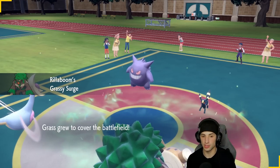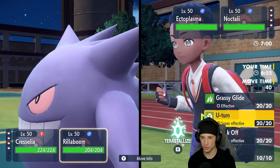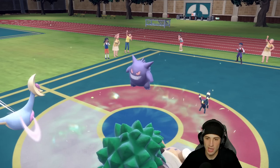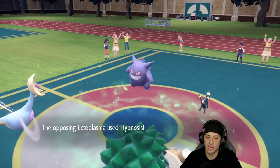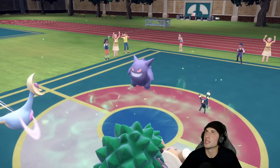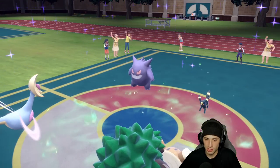Umbreon definitely has Inner Focus so Fake Out is just not gonna be our friend, so I'm gonna go Trick Room and U-Turn pivot out on the Umbreon, saving Rillaboom for later. Umbreon ends up protecting — smart cookie. Please don't Imprison Trick Room. They go for Hypnosis which I dodge — we love that big-time dodge. U-Turn gets blocked but we get Trick Room up. It's out and it's beautiful.